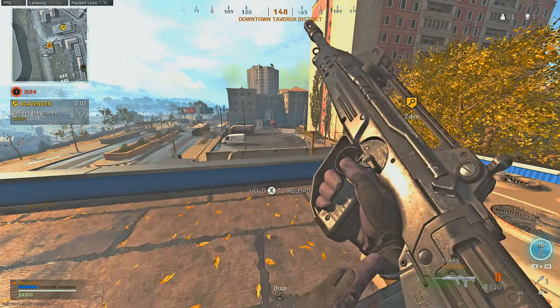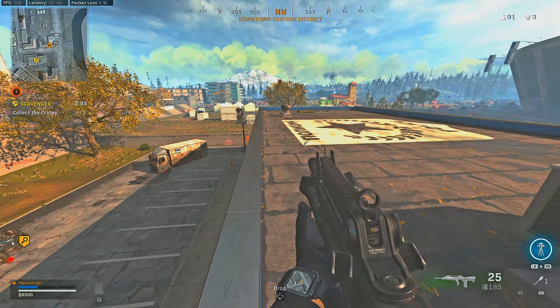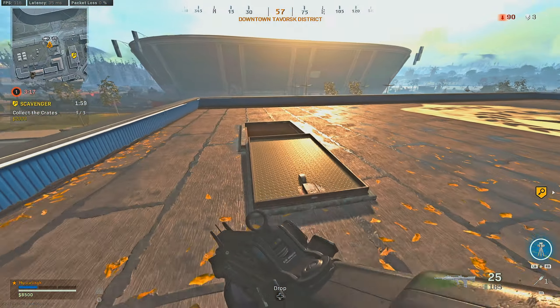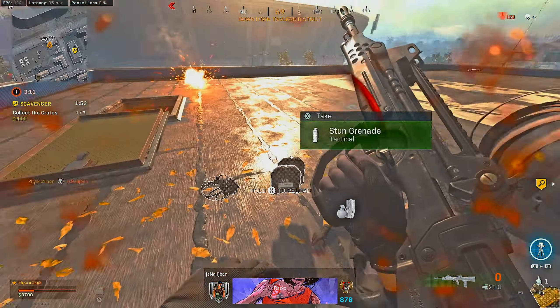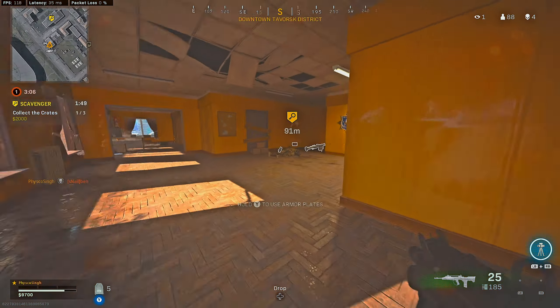As we can see, the FFAR1 is definitely doing better than the FFAR here — it has the faster time to kill, the damage drop-off point is further for the base weapons, and if you stack certain barrel attachments you can extend the range further. Bullet velocity is more important here, but reload times and overall handling times are also better on the FFAR1.